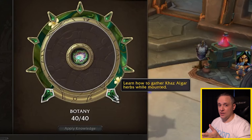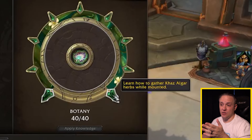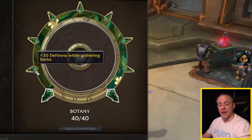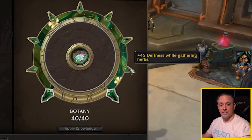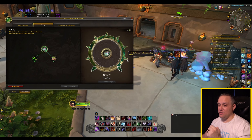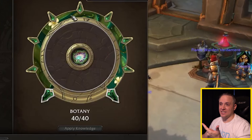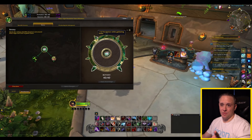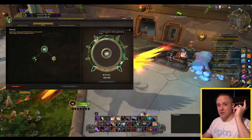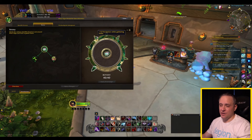Apart from putting 40 points into Botany and getting the ability to gather herbs while mounted, along the way at these milestones you're going to get plus 30 to Deafness, 15 to Perception, 30 to Finesse, and another 45 to Deafness. These little milestones do add up. And if you don't know what Deafness, Finesse, and Perception are, then go watch the profession system video — it'll make sense.